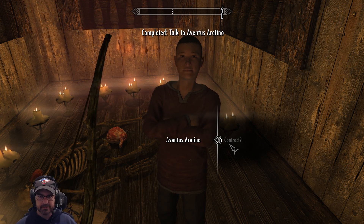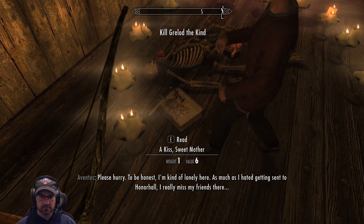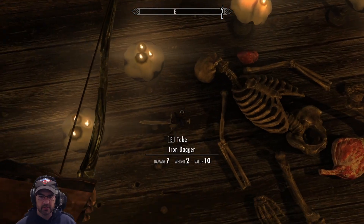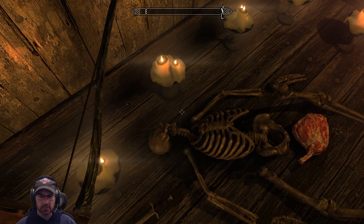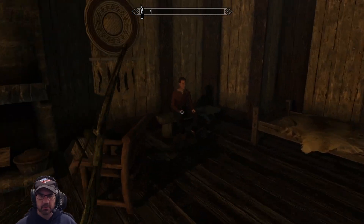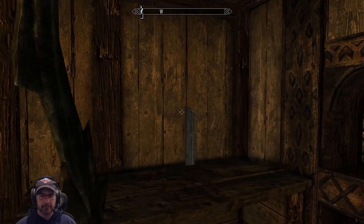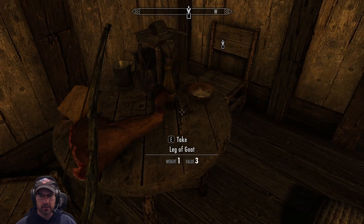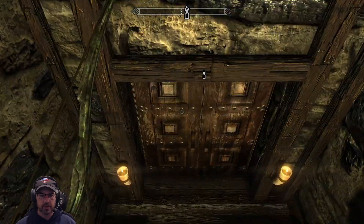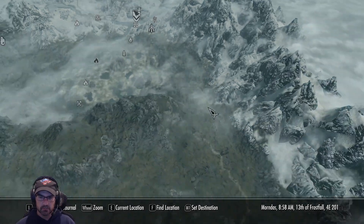Alrighty. I'm sorry — I'm kind of lonely here. As much as I hated getting sent to Honorhall, I really miss my friends there. We got nightshade, human heart, human flesh — those are alchemy ingredients, so we'll take those. There's some stuff here I can take. Salt pile. Alright — I got you, kid. Let's go to Riften.